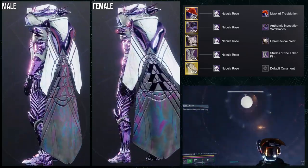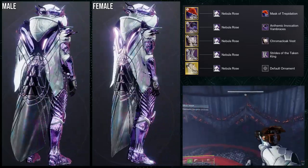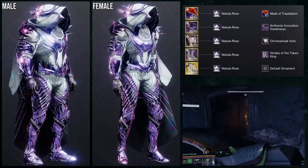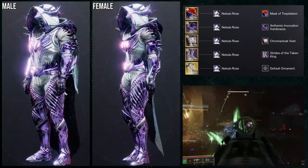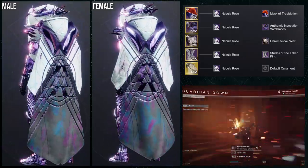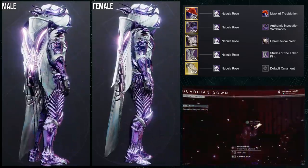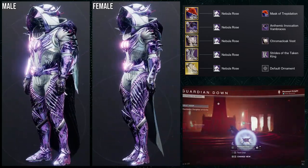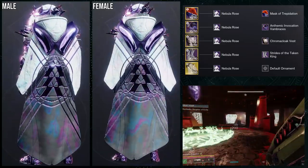The reason we're using Nebula Rose — and you will see this in other classes — is the fact that it turns off everything. Specifically, the Chroma Cloak chest piece has a rainbow glow underneath the armor, and the actual armor has a blue glow that's really annoying to turn off. Nebula Rose just turns off both at the same time. My only gripe is that Nebula Rose looks very gaudy, which is why I'm not the biggest fan of the shader, but because it turns everything off and kills both the glows and that blue glow, I can't really complain.